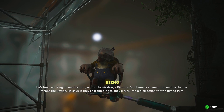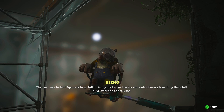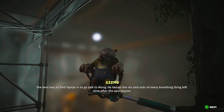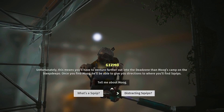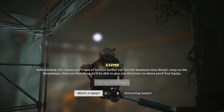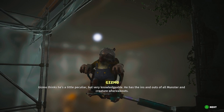He says if they're trained right, they'll turn into a distraction for the jumbo puff. You mean the little critters in the cages? The best way to find critters is to go talk to Moog. He knows the ins and outs of every breathing thing left alive after the apocalypse. Unfortunately this means you'll have to venture farther out into the dead zone than Moog's camp on the steep depot. Once you find Moog, he'll give you directions to where you'll find the critters. Gizmo thinks he's a little peculiar but very knowledgeable. He has the ins and outs of all monster and creature whereabouts.